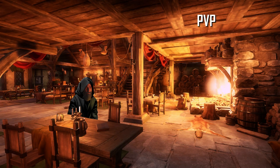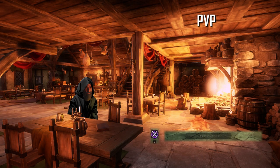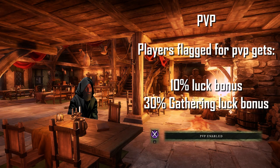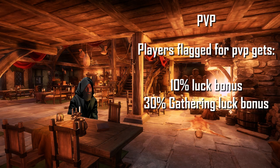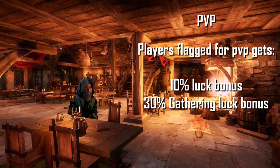PvP is another thing you can look into. While you're at the city, you press U on your keyboard and you will activate it. Black players also receive a 10% luck bonus and 30% gathering luck bonus. So keep that in mind.